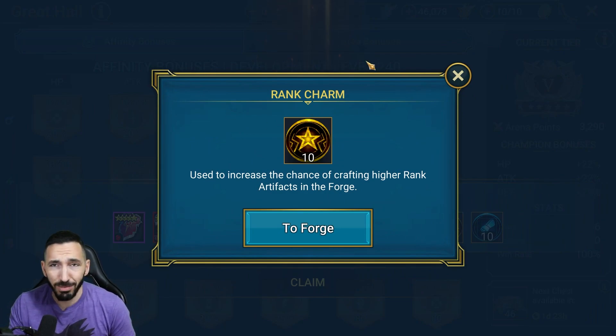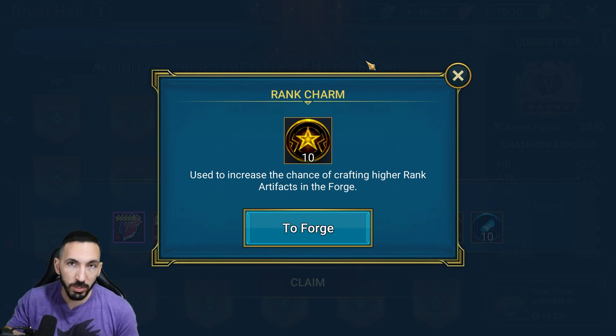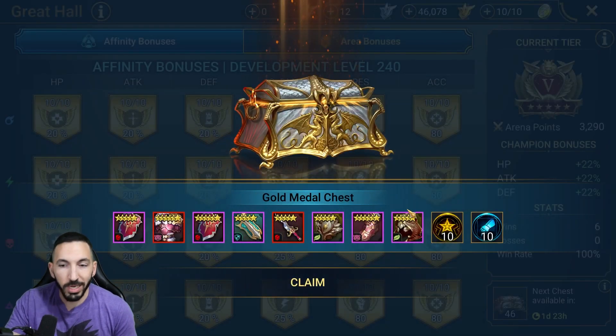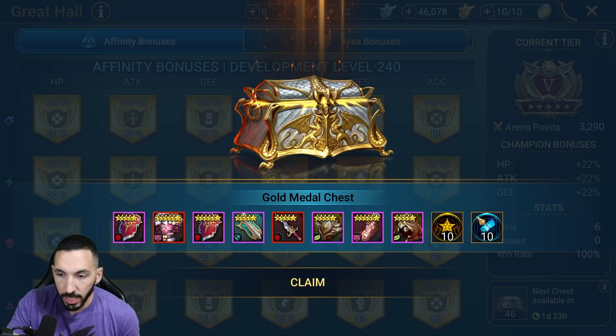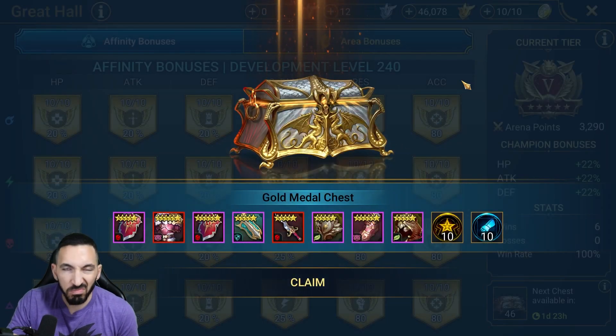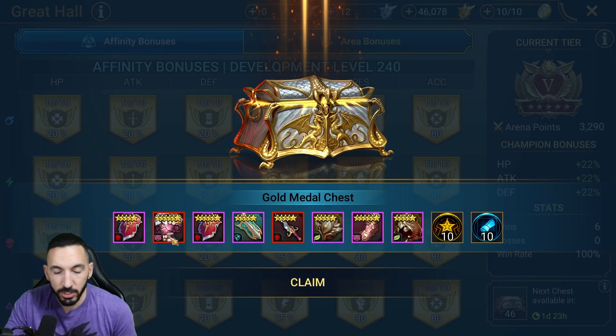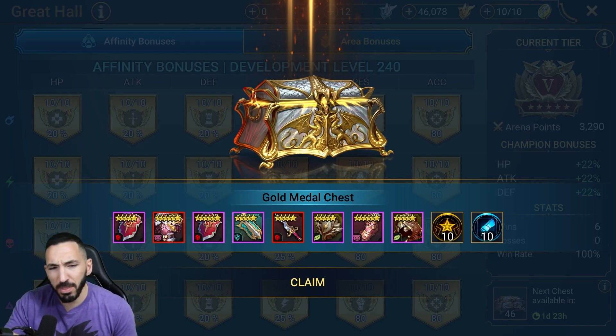You basically need rank charms when crafting, especially when you have limited crafting materials. These charms can give you higher-ranking sets — you want to get the six stars, so using these is pretty much required on that really sought-after gear. As I said before, the other gear pieces I don't really use because when I craft I'm looking for any kind of gear, usually accepting chest plates when I'm trying to get accuracy. Anyway, let's check out the mythicals.